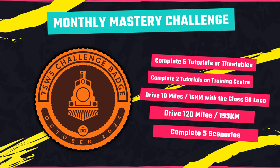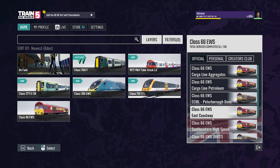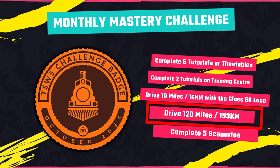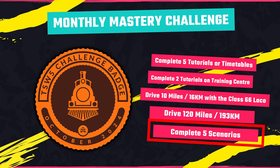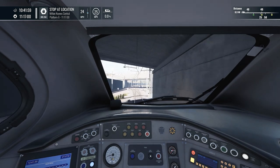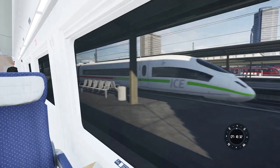Right now for this month we have a total of five challenges: 1) complete five tutorials or timetables, 2) complete two tutorials on the training center, 3) drive 10 miles or 16 kilometers with a Class 66 — it doesn't specify which variant so I assume any will do — 4) drive 120 miles or 193 kilometers, and 5) complete five scenarios. Whether five will be the regular number of tasks remains to be seen, and I wonder if the game will allow us to tick off more than one at a time, as there's definitely a possibility with this current list of ticking off at least two in one go.